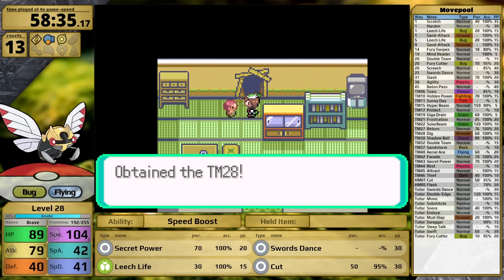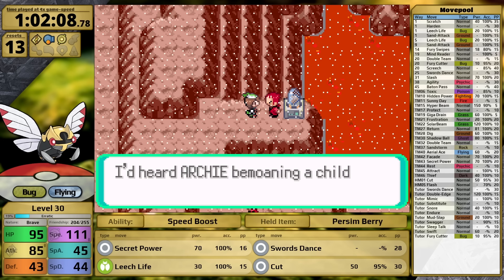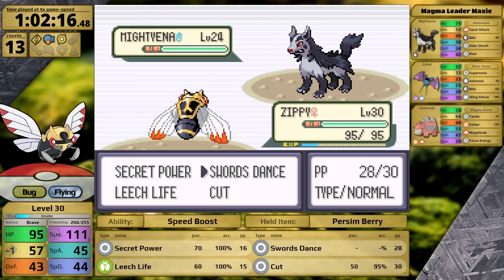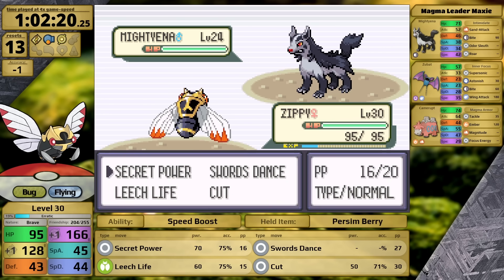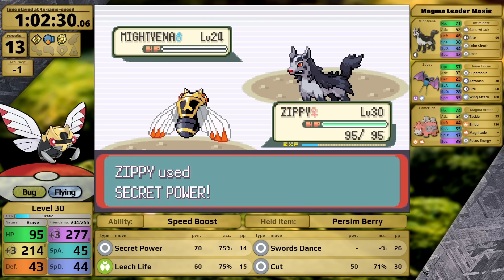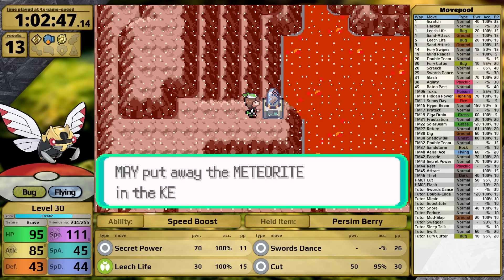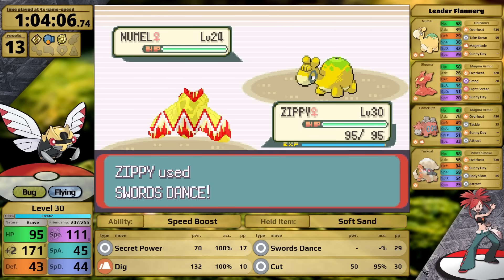In Fallarbor Town I pick up the TM for Dig, a fantastic move, but I wasn't sure what to delete. Holding onto Leech Life feels safer since it's a form of recovery and is super effective against Dark Pokemon — useful against a trainer like Maxie. I don't have to worry about Intimidate since I can just use Swords Dance to get rid of the debuff. Against Maxie, Secret Power almost knocks his Mightyena out; it gets confused on this terrain, giving me time to set up Swords Dance to plus three and knock his lead out. Secret Power then one-shots Camerupt and Zubat. I grab the Meteorite to return to the Scientist for a prize later, then head into the Lavaridge Gym to face Flannery.